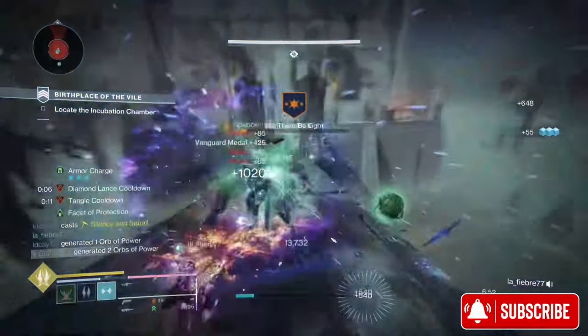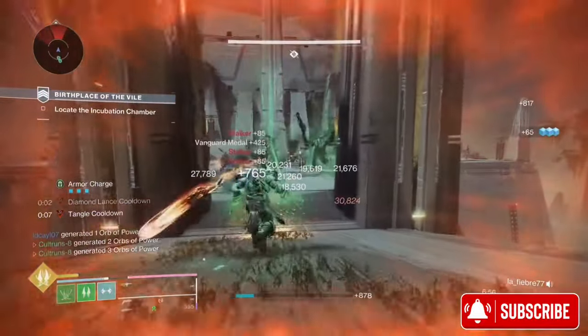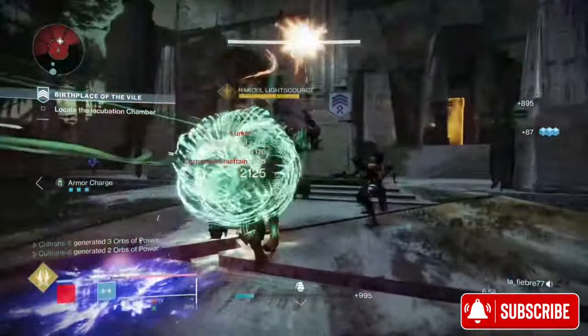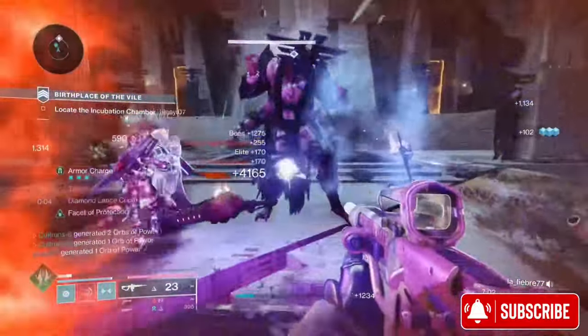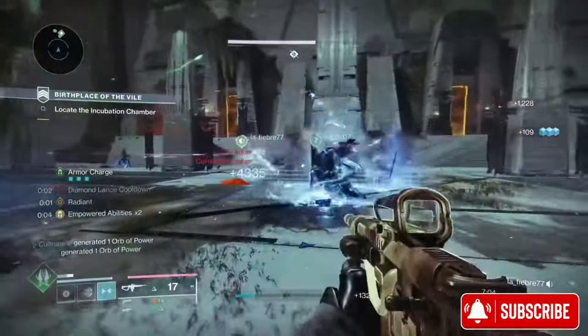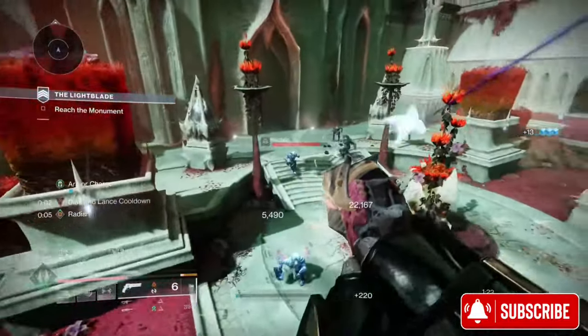And you can see what this build does now — it's a no-brainer. It's in, it spams, it crushes, it's powerful. That's just using the Super. So you've got your Super going, you've got your Diamond Lancers everywhere. Then you start popping out your Consecration. You are going to be having a whale of a time.